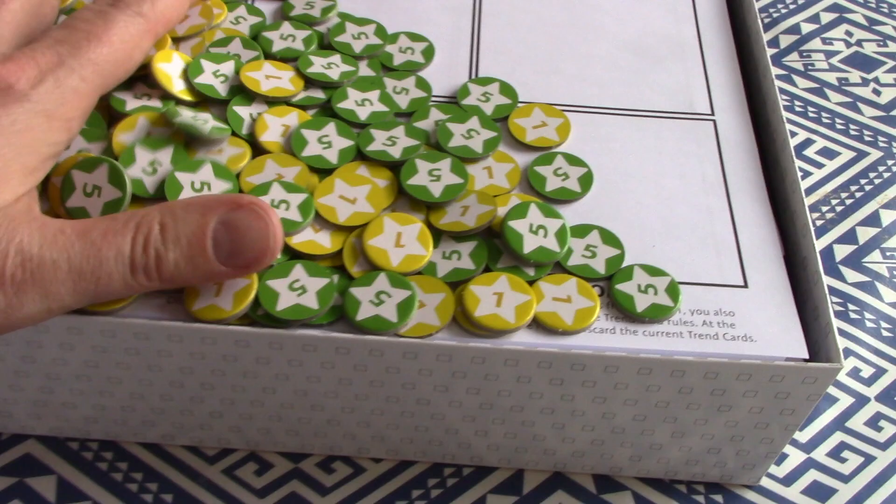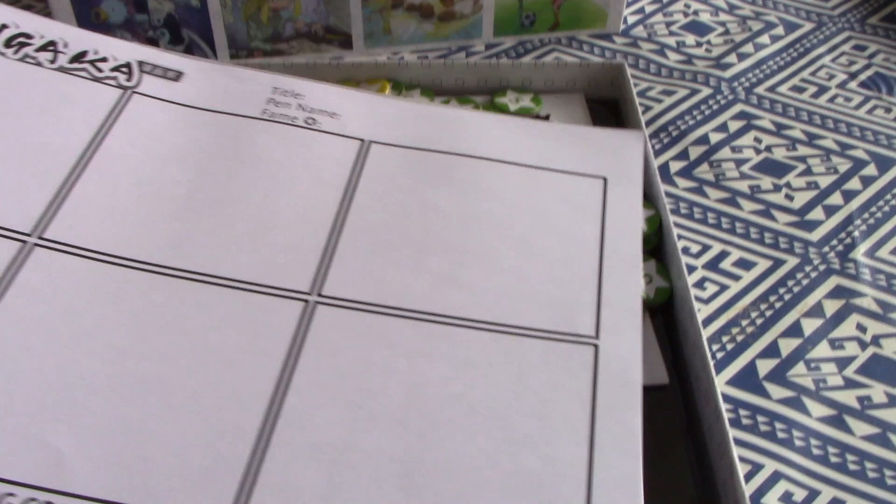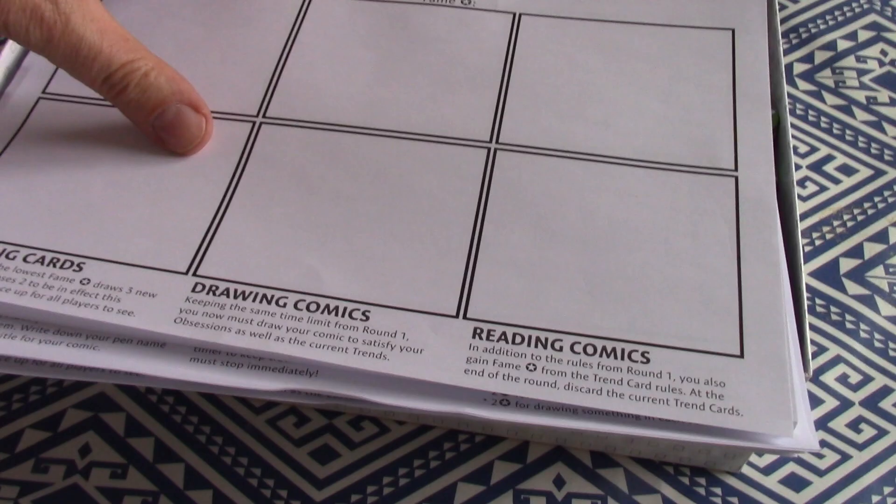There's a lot of box here for such a little amount of content. There's a whole bunch of scoring tokens, a pad of paper that you draw your comics on — this is a game about drawing comics and scoring points for drawing comics — and a bunch of cards and a little rulebook. So there's a lot of empty space in here.